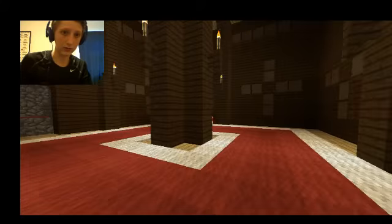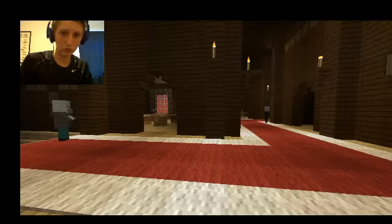These guys right here are the Axe Wielders, and they are everywhere throughout here — especially in some rooms like this one where there's three of them. Then there's the Vindicator, which you can find on the top floors.